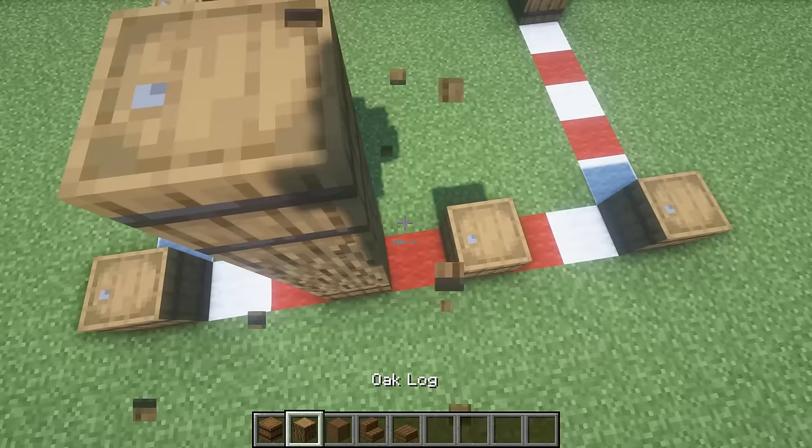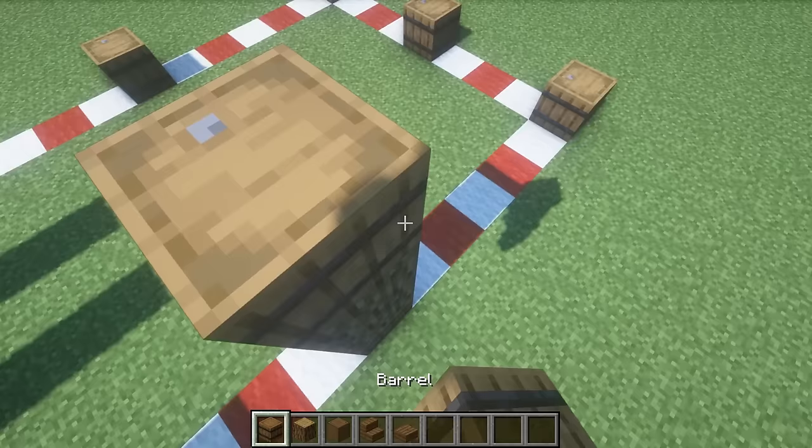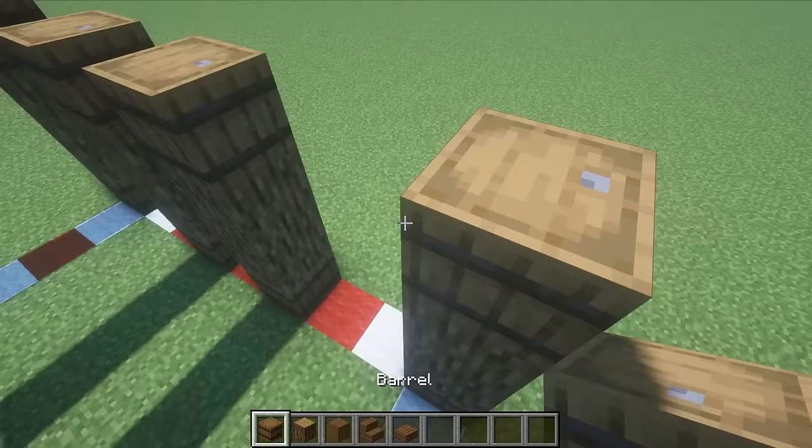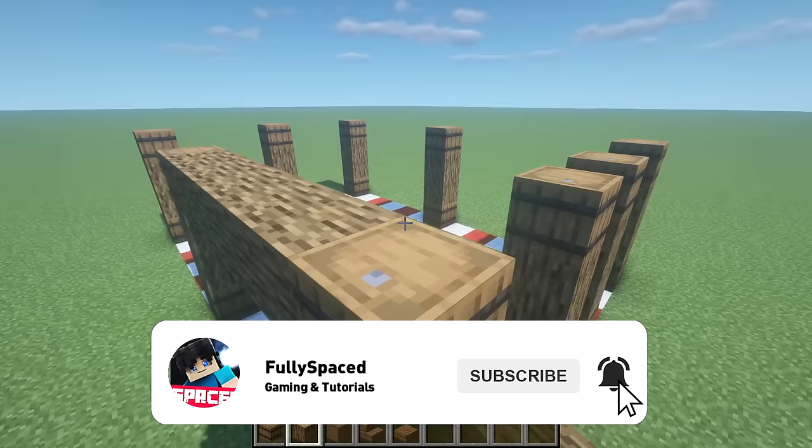Now we can actually begin building. We're going to build up to four high — place two logs and then a barrel on top creating a four-high frame. After the four-high frame, we're going to connect them up by placing some logs.